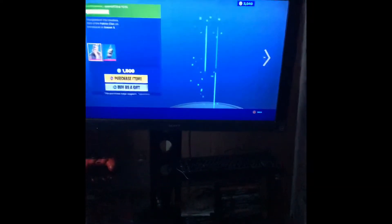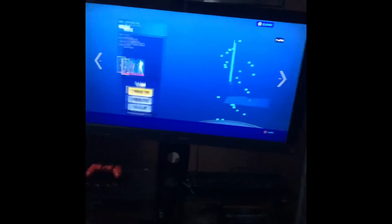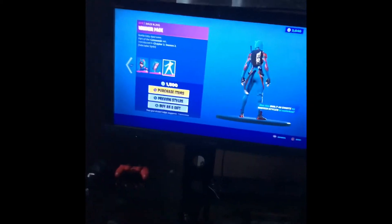We also got Red Plastic, the Plastic Patroller, and the Toy Trooper. We also got Talons, Quick Strike, Kenji, Kuno, and Falcon. And we also got Perex and Vix with the Wish Wish Skirt Pack and the Spin Out built-in emote.